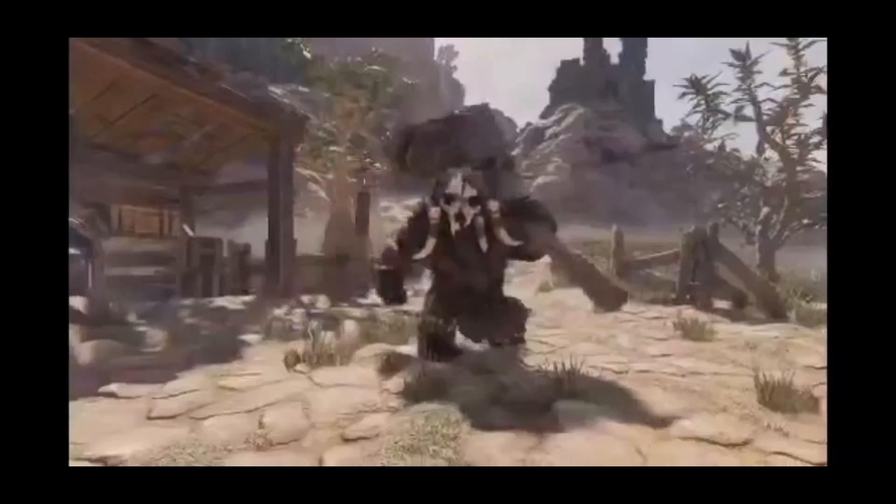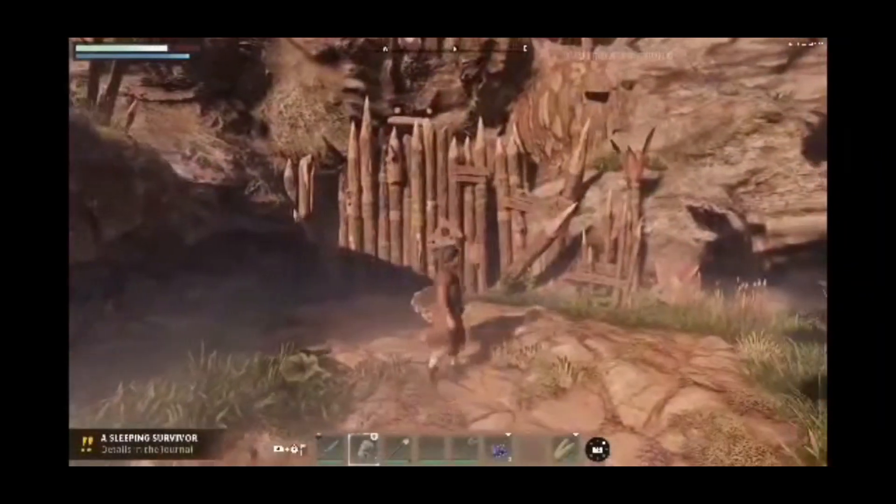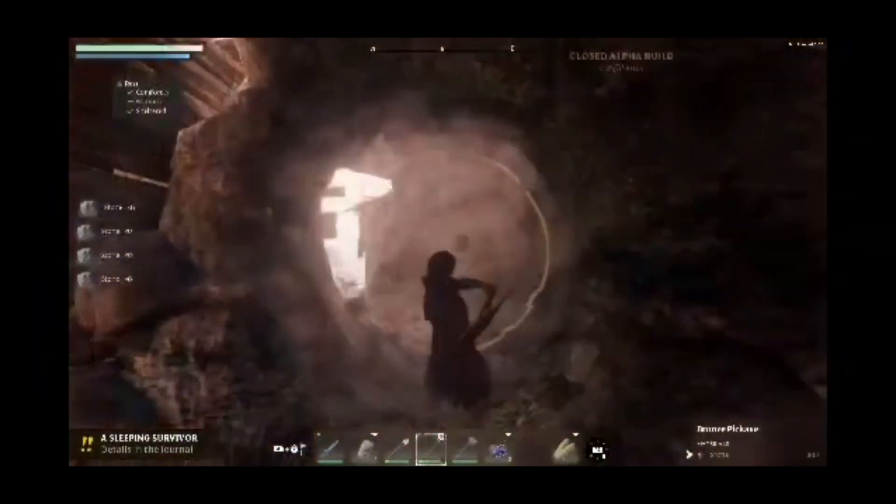Scavengers, wild beasts, and wildlife — each of them can be found in the unique areas of the game. As the world of Enshrouded is fully voxel-based, you can even dig your way around obstacles.